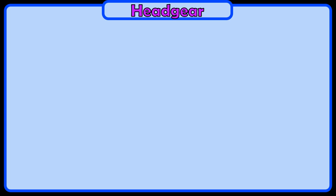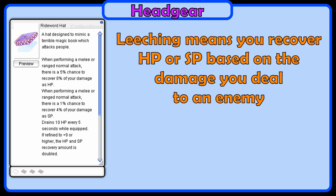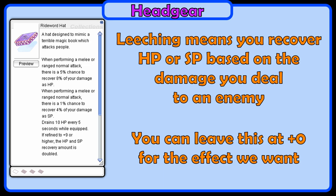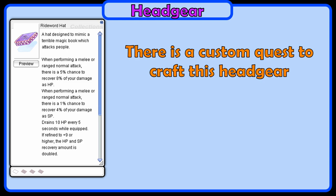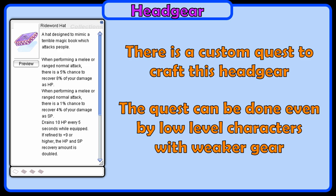For our headgear, we will use a Rideward Hat. This gives us a 5% chance to leech 8% of the damage we deal as HP, and a 1% chance to leech 4% of the damage we deal as SP. You can leave Rideward Hat at plus 0 for the effects we want. At plus 9, it doubles the amount of HP and SP recovered, but is not very important. Nova RO has a custom quest to craft a Rideward Hat. The quest is doable by new players around level 100 and doesn't require much gear. I'll leave a wiki link in the comments and description for the quest.